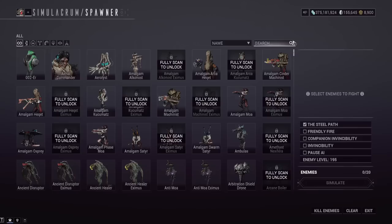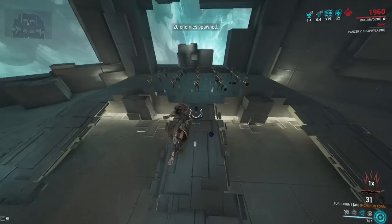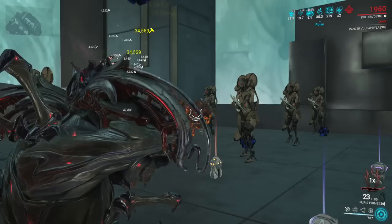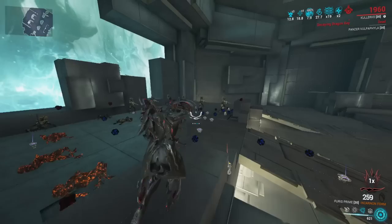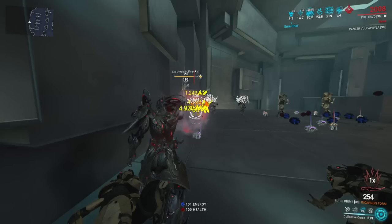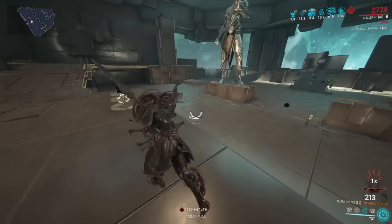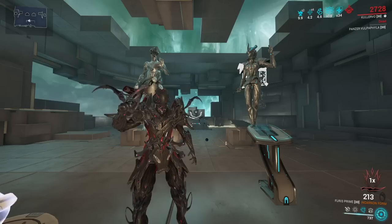With armor strip from the Latron Incarnon you can kill almost anything in one hit with the Furious Incarnon when enemies are linked. One important note: damage-type effects like armor strip from the Latron Incarnon will NOT share through the Collective Curse link — it only strips armor from the specific enemy you're shooting, not the entire linked group. For melee weapons, you want either a purely heavy attack build or a hybrid heavy attack build to synergize with Kullervo's passive.